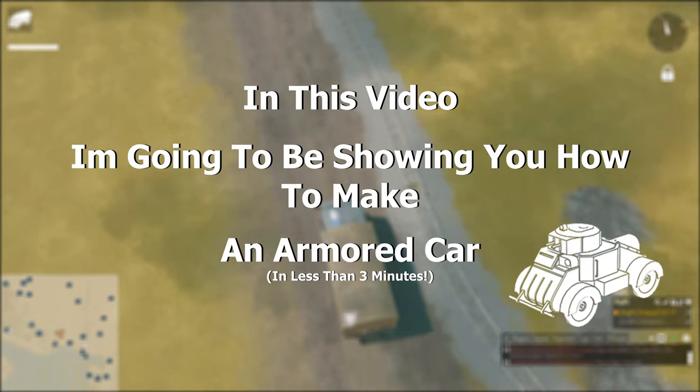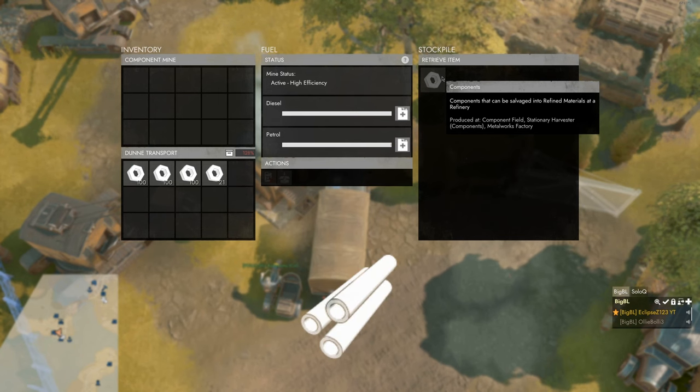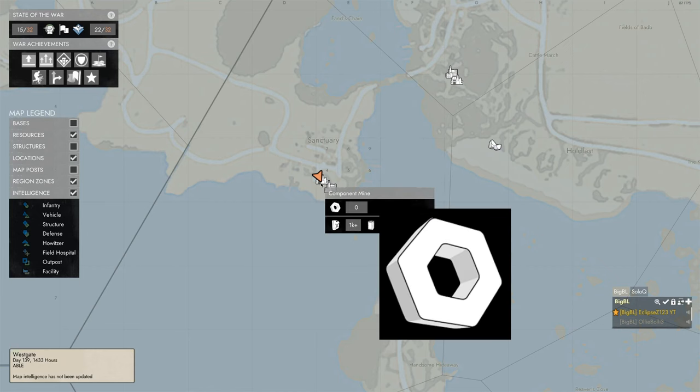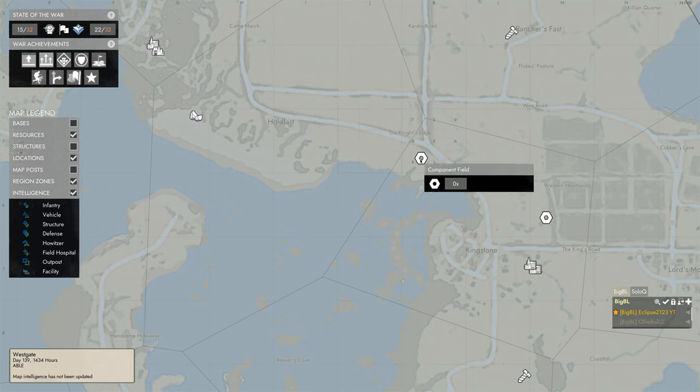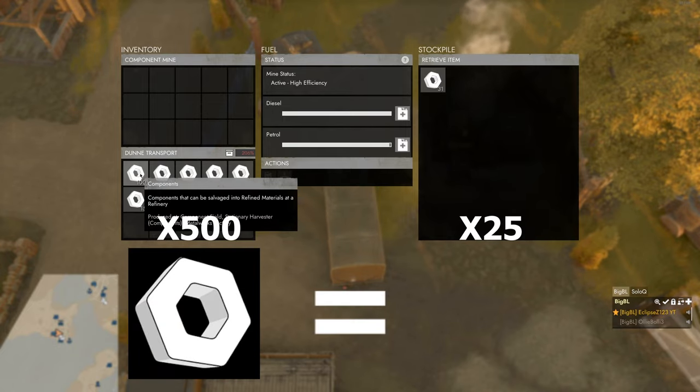In this video I'm going to be showing you how to make an armored car. To make an armored car you need refined materials — 25 to be exact. You can make refined materials by gathering components at component mines or at a component field. If your faction has unlocked sledgehammers, you will need 500 components to make 25 armats.